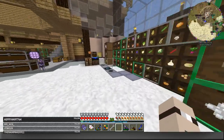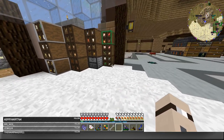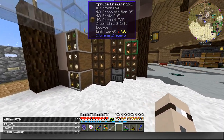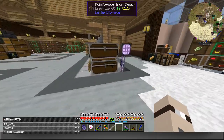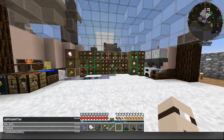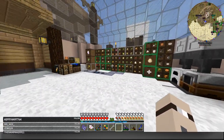This is the kitchen. The configs are set to eat with Spice of Life and Hunger Overhaul — you need to eat 80 different foods. So you always have to eat very different kinds of food, and if you do a good kitchen you don't have a problem with that.